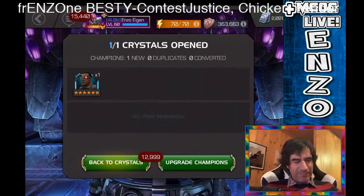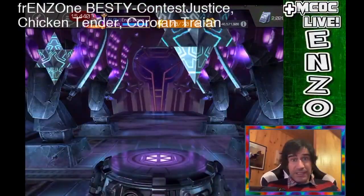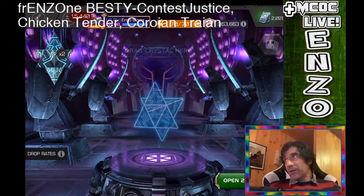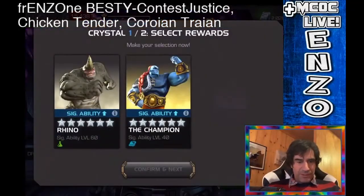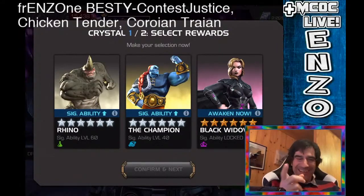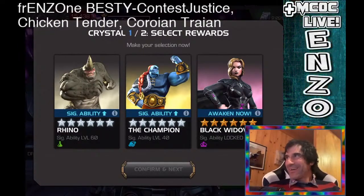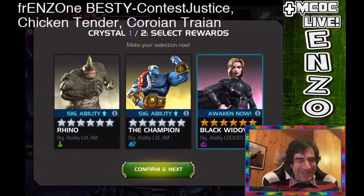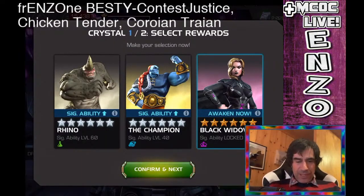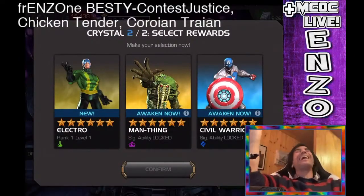I had two nexus crystals to open, and I was really excited — always looking for Corvus Glaive, but there are a lot of other champions I want too. Each nexus gives two choices out of six. In the first one I got Black Widow. She's really interesting — I've been having a long debate with my incursions buddy co-op about whether her awakened ability is any good. I don't think it is; I think it gives very little value, but I'm willing to try it out over getting more sig on my Rhino.